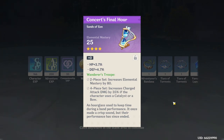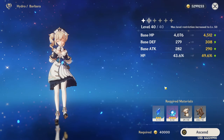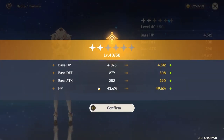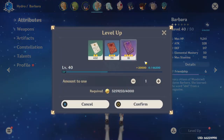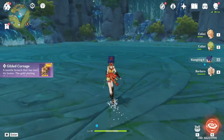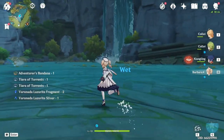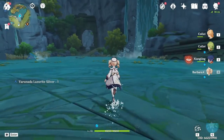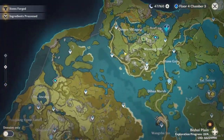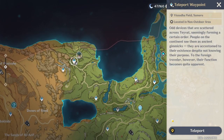I got some elemental mastery, which could actually be pretty useful for any electro character I might use for Hyperbloom. I can finally ascend Barbara because I lowered my world level — she'll be healing more and can also kind of tank with all the HP she has. The plan is to get Collei to 70 and Barbara to 60, so I'm going to keep refreshing my resin until I'm able to do that, then go back to the giant chicken to upgrade Collei next.